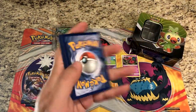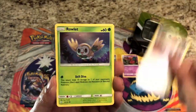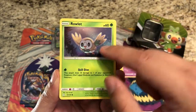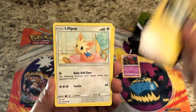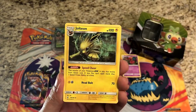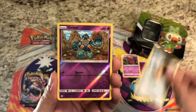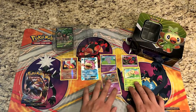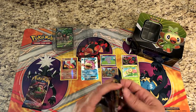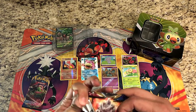On to Cosmic Eclipse — really really awesome set, been really enjoying opening it. Hopefully we can get some lucky pulls here. We've got Stufful, Rowlet — almost looks like it has a holographic background — Phantom Magnemite, Lillipup, Fighting Energy, Jolteon, Indeedee, Resolve, Mawile, and a reverse Golisopod. The rare is a regular rare Sunflora.